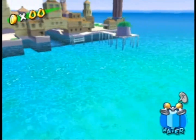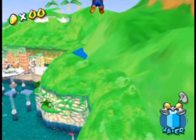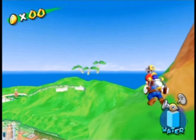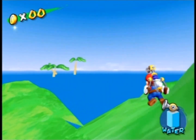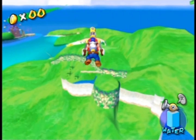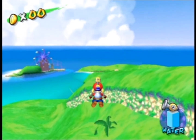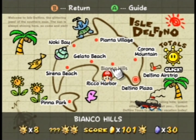Now let's look at Bianco Hills. From Rico Harbor you can see Bianco Hills, and behind it you can see three trees from Pianta Village in the distance. This is weird because if you go into the actual Bianco Hills level, you cannot see Pianta Village in the distance — even though according to the map, Pianta Village is supposed to be located right behind Bianco Hills.